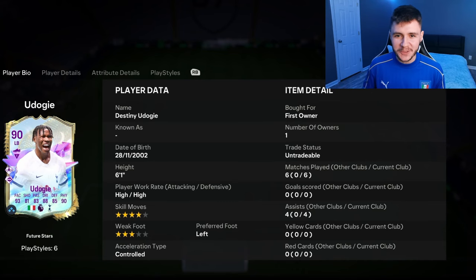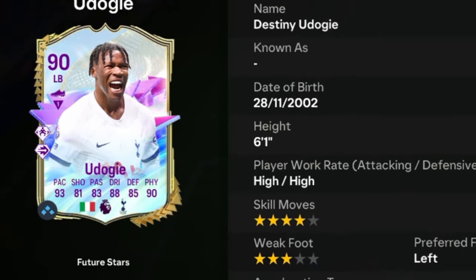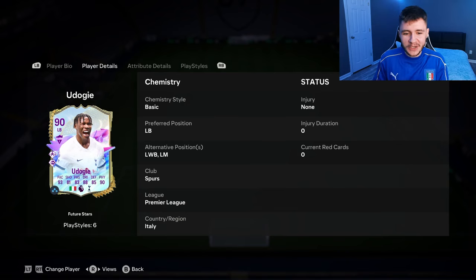What's going on man? It's your boy Booba and welcome back to another player review on the channel. I hope you guys are having an incredible day. In today's video we're gonna go ahead and check out the new Future Stars Glow Up evolution card for Udogi. Udogi is a 90-rated card, he has high-high work rates, left-footed with four-star skill moves and three-star weak foot. We do see a bit of versatility with the card as he can play left back, left wing back, and left mid positions. But honestly, looking at the card stats I do think that he could make a pretty solid center mid as well in game.